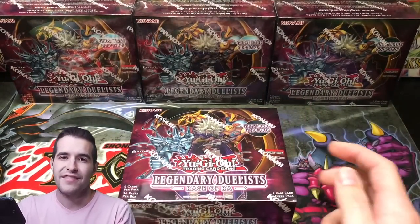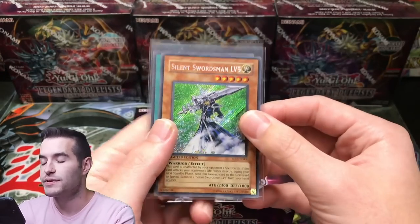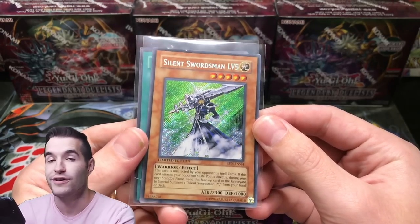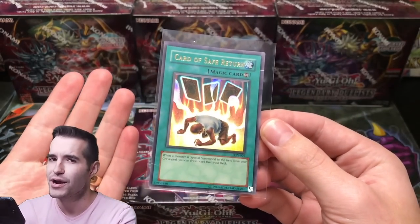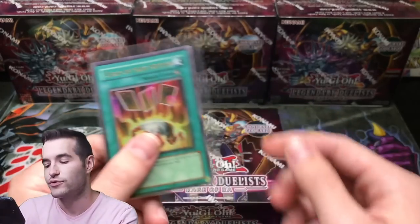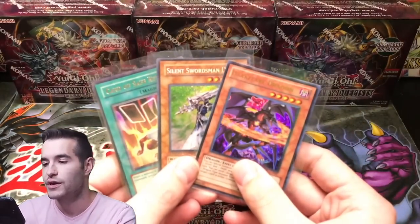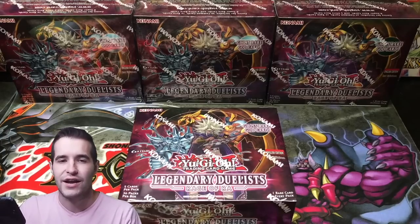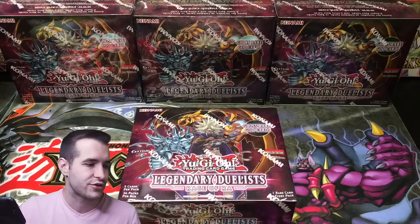Before we get started with the opening, the giveaway for this video — I'll be giving away a Dark Flare Dragon, Silent Swordsman Level 5. This is the one we got out of those blisters, so it is not perfect condition but pretty awesome looking. And Card of Safe Return — I figured we throw this in because I'm like 99% sure Merrick used this card in the anime. All you have to do is like the video, be subscribed, and let me know what episode he used that card. If I'm wrong, let me know who did use that card in the anime.